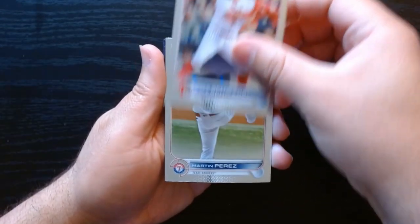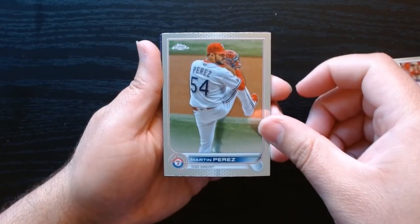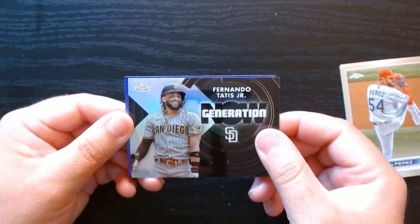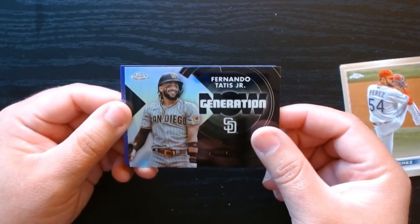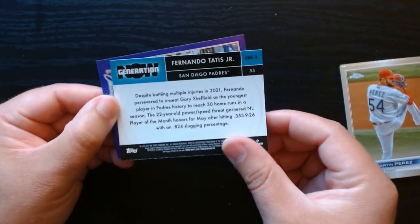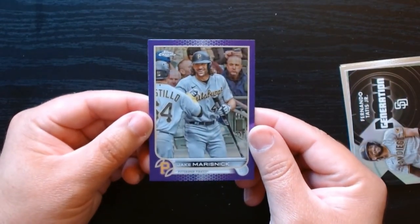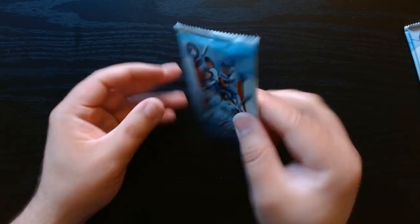Next pack — Kyle Schwarber, nice. I think we got something different here — yeah, a different color behind Martin Perez. A Generation Now of Fernando Tatis Jr. — these are always nice, very good looking cards for those San Diego Padres. And we have Jake Marisnik on the purple.